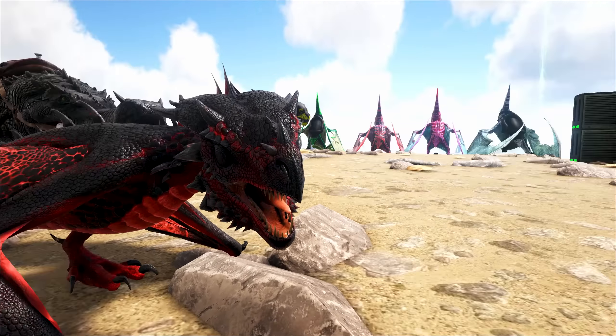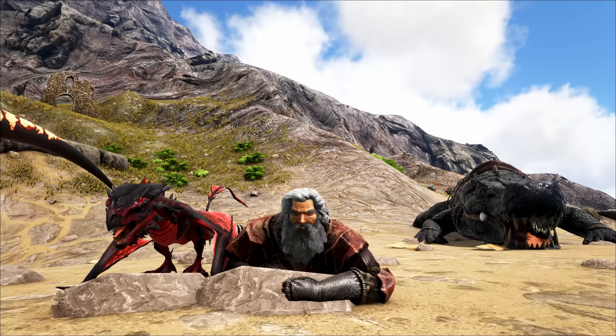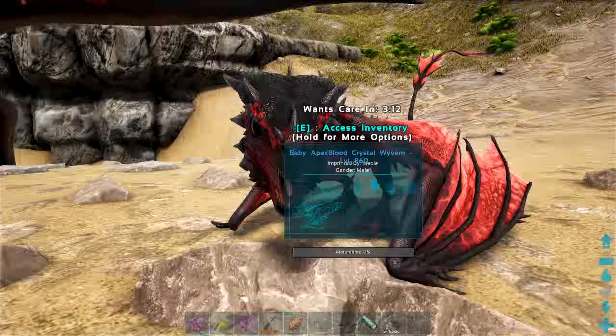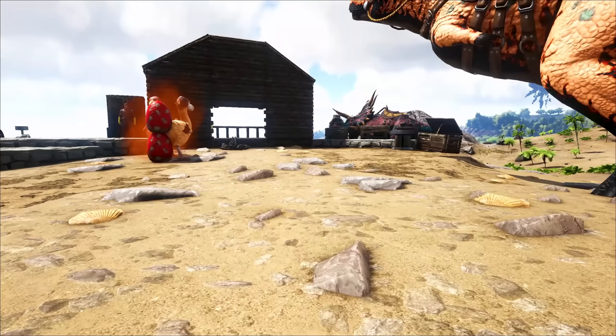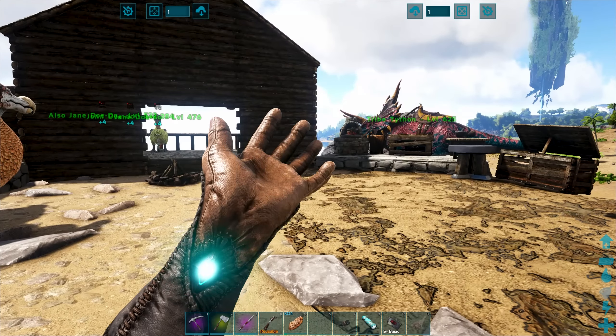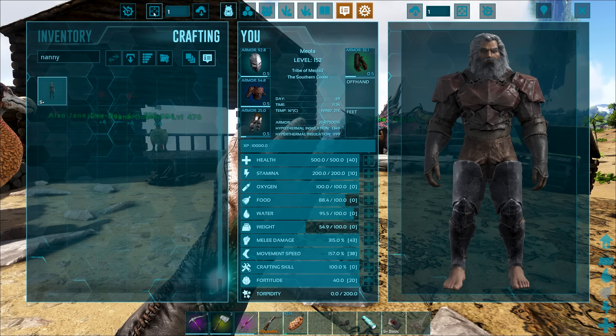Oh my gosh, that is the most beautiful wyvern I think I've ever seen in my life. Look at his little black beady eyes — they don't even look like he's got eyes. That is such a cool color scheme. I know we've tamed up a good amount of cool colored dinosaurs. Look at this guy, by the way — we have a midnight black sarco. What a beast. He needs a name — suggest names down below in the comments. And while you're at it, give us a name for my little wyvern baby too.